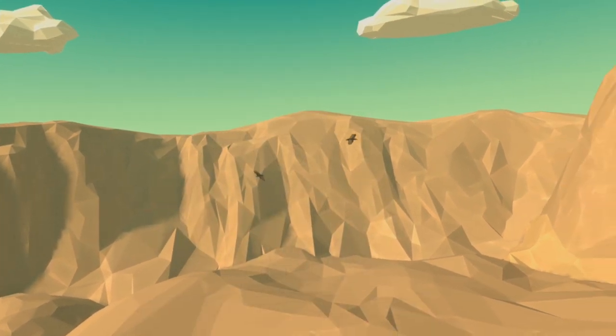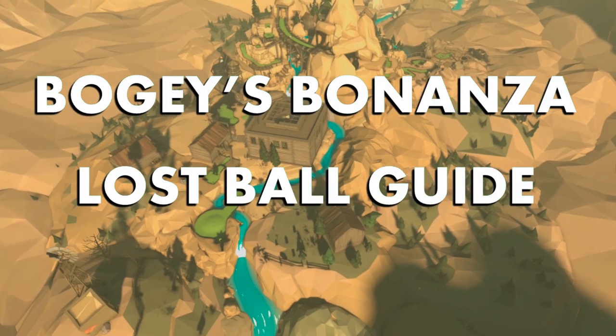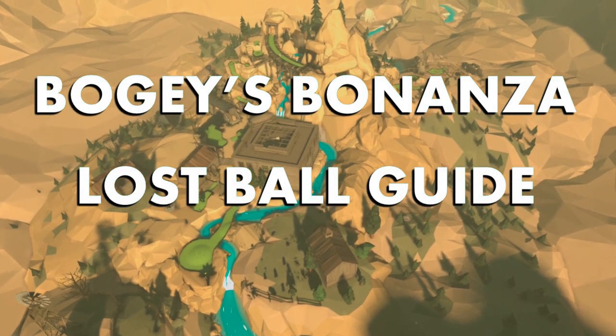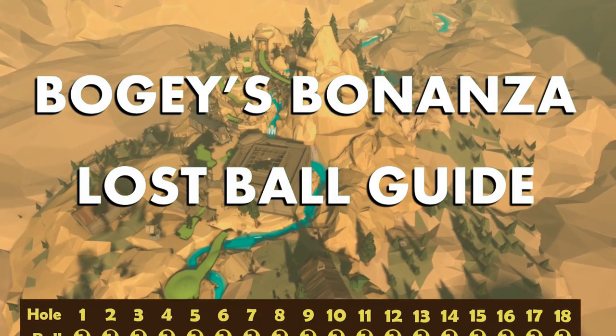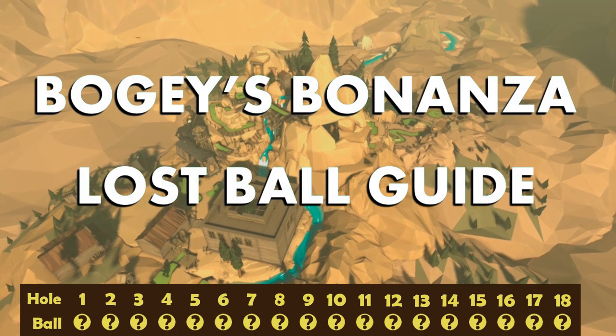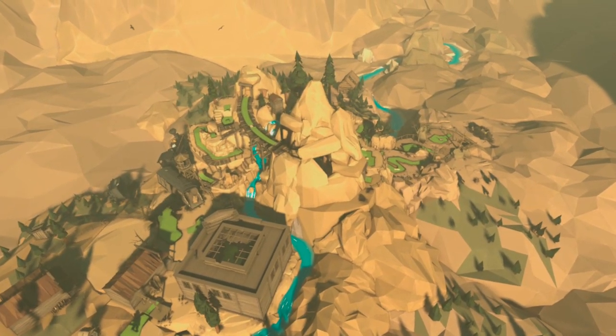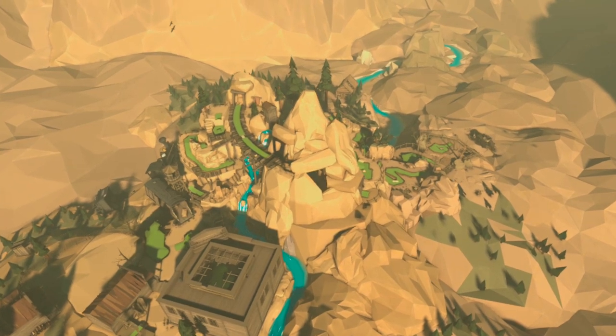We have a brand new course in Bogeys Bonanza, and as with all new courses we have both a fox hunt on the hard course and the easy course has 18 lost balls to find. Here we are in this cowboy and mining themed environment — let's go to hole one and find our first ball.